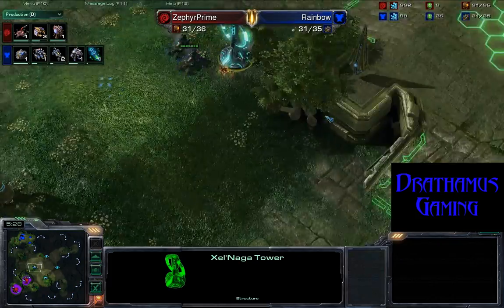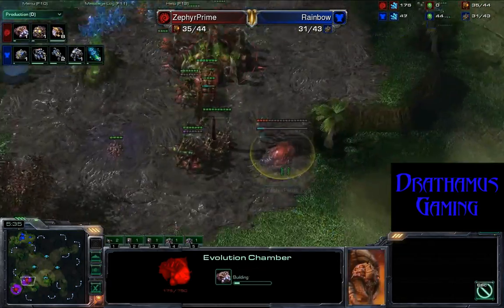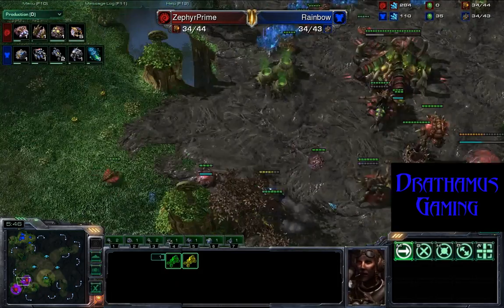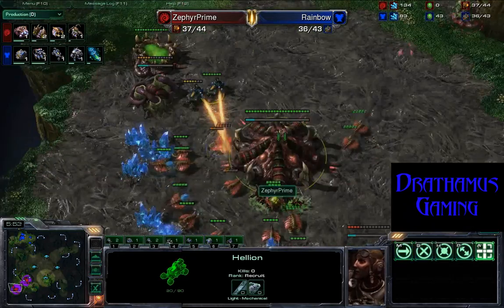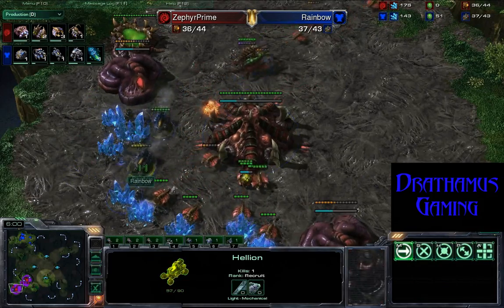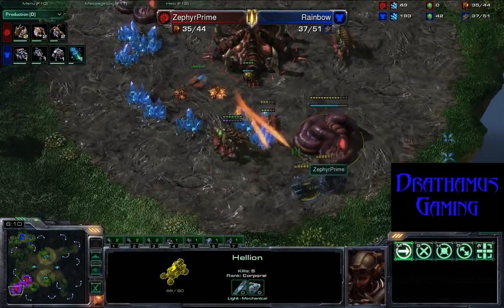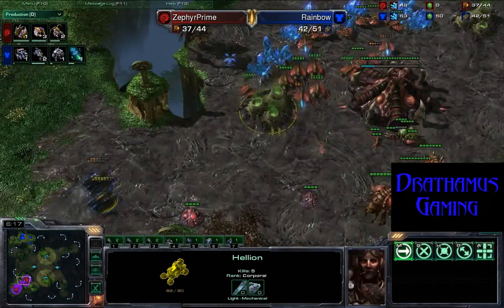They are just gonna push on through. He's got an Evolution Chamber to try and reduce that push area. Hellions are gonna try and sneak on by without taking the headbutt from the Spinecrawler. He gets in — and there are no defenses, so these drones are gonna be roasted. Gotta pull them away. Getting a few kills here and there. That Queen is way too slow to follow the Hellion. Roasting all of those drones — got six kills total there on those two Hellions.